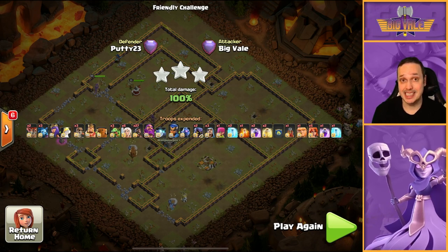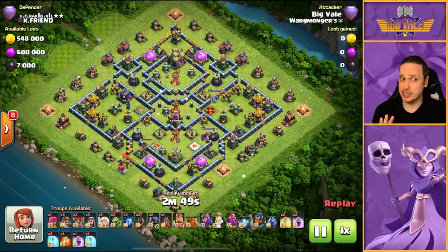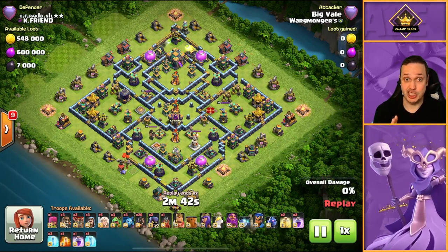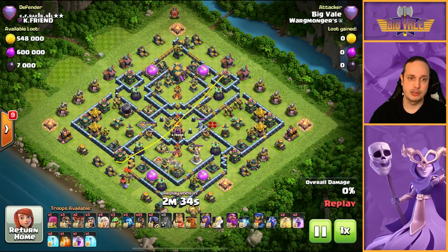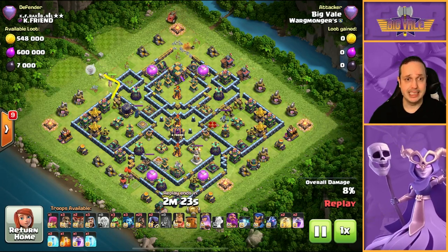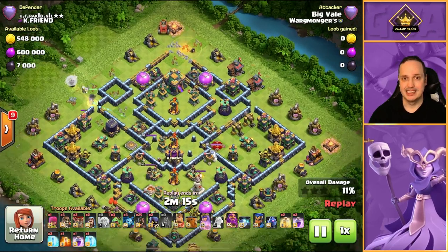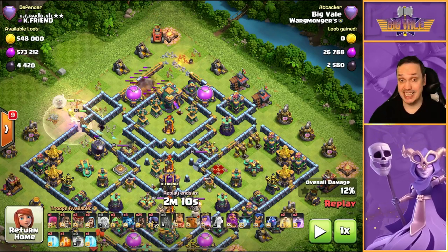Hopefully that all made sense. Now we'll get into a couple more replays and I'll just talk through them as we go. Here we're looking to take down the top half of the base — all of that needs to go away. We've got the flame flinger over at twelve o'clock and the queen moving in to take down this area. You might be wondering why I'm targeting the town hall here with the flame flinger when I've got nothing to activate it with — no skeleton spell, no quake.